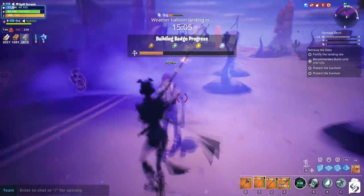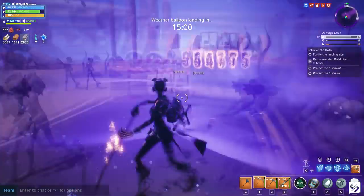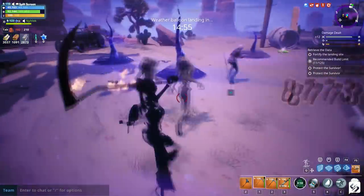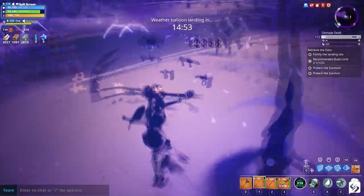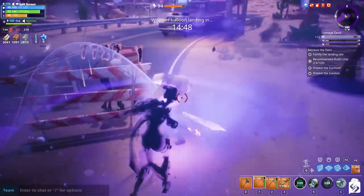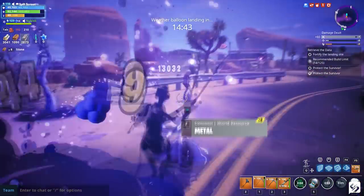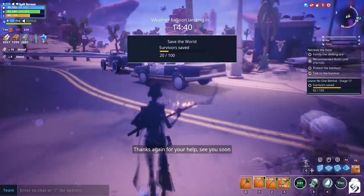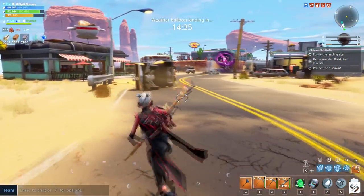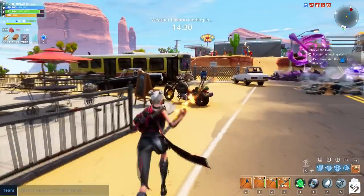For hero setup, you obviously want a Harvester in your main slot. For support, you can use either another Harvester or a Deadly Blade Ninja — they have the same bonus — for the increased crit rating on your scythes. These are scythe-focused ninjas with crit perks, so buffing up crit rating with your support bonuses helps a lot. For tactical, I run another Deadly Blade for their corrosion perk: on a critical hit you deal 15% of the hit's damage every second for three seconds and reduce movement speed by 30%.